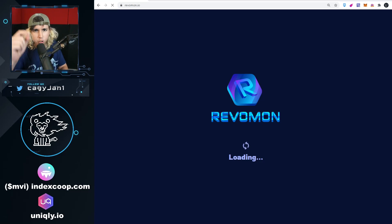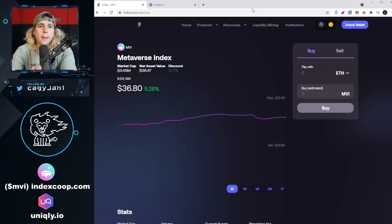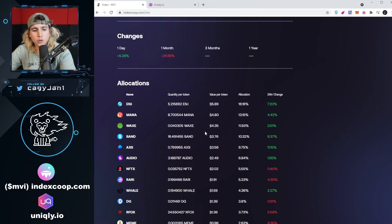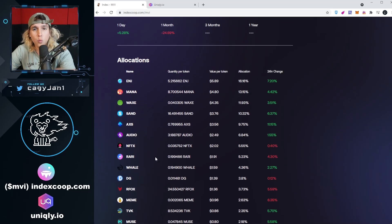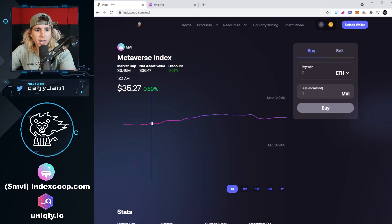Now before we get started, a quick word from our sponsors: IndexCoop.com slash MVI. The MVI token is a token that captures all the value in the metaverse - that way you don't have to go buy the tokens yourself. You get Enjin, MANA, WAX, SAND, AXS, AUDIO, and many other tokens within one token, so all you have to do is buy the MVI token and set it and forget it.